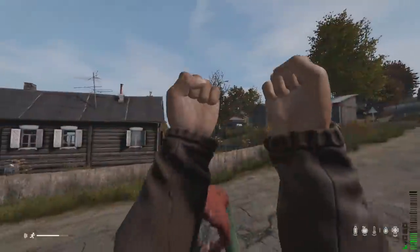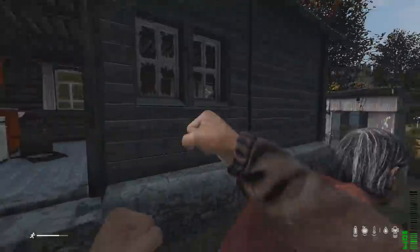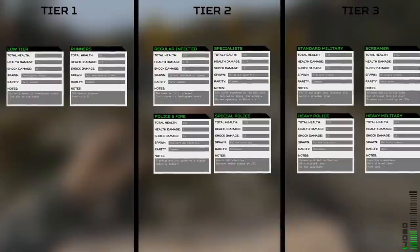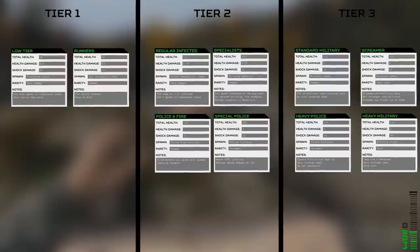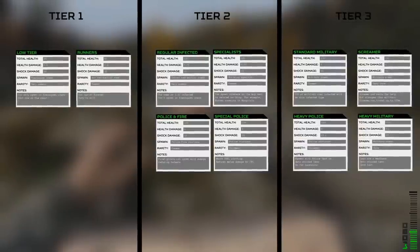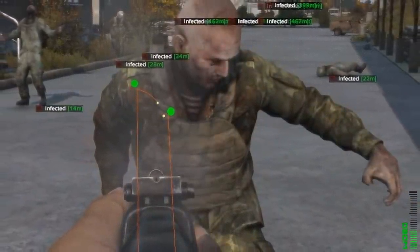You can now block all infected attacks from in front of you at a 60-degree angle, and they attack 25% slower and take 40% extra damage to their heads. There are 3 tiers of infected now: low tier on the coast and in spawn towns, medium tier inland, and high tier at military areas. The higher the tier, the more health and damage those infected have, with some having special abilities and even items.